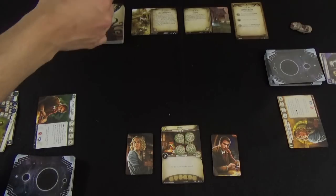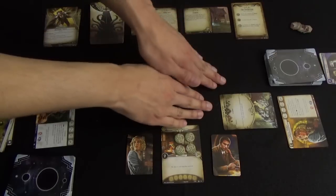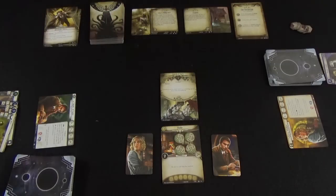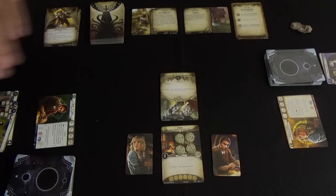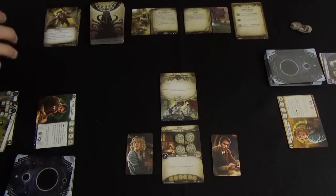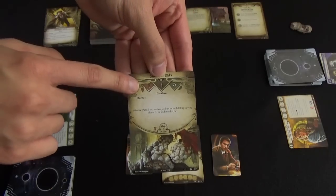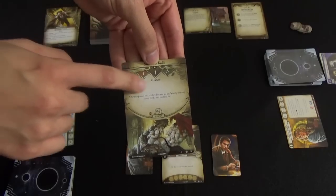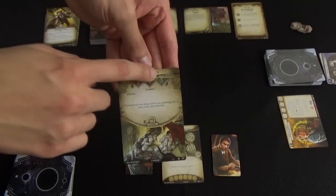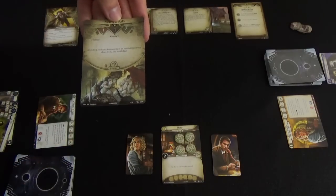During the game you'll draw from the encounter deck and face monsters and challenges. Monsters can be engaged with you, with a teammate, at your location, or at a different location — but you can fight a monster in any of those situations except at a different location entirely. Monsters have a few values on their card: the top left is their combat value, which you need to beat to deal one damage. The middle number is their health, and the top right is their evade value.